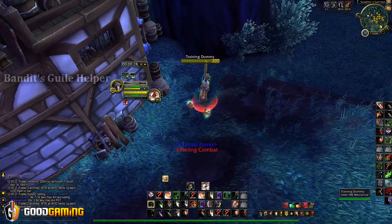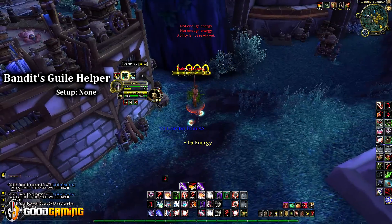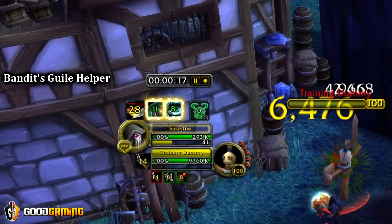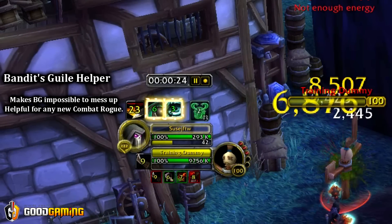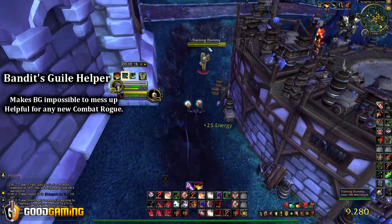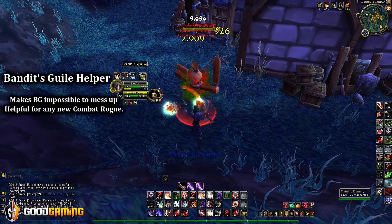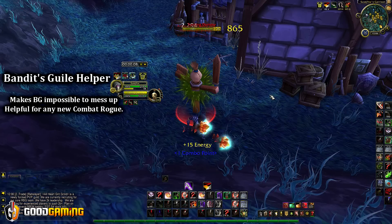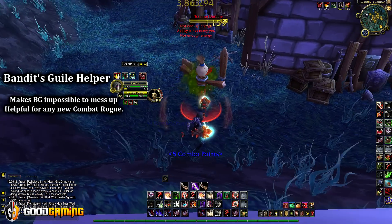Next up is Bandit's Guile Helper. What it does is count the sinister strikes you've been doing. So as you can see here I'm two in — one more sinister strike will put me into the green buff. From here it continues all the way up into red, and once you hit red buff it'll start counting down. This is pretty useful for when you're waiting for your kidney shot DRs on somebody. Like, if you're waiting on this DR, the next sinister strike will push you — and now you know that. So just wait, and then you could push it and hit him with a full kidney.